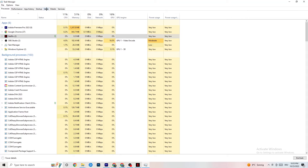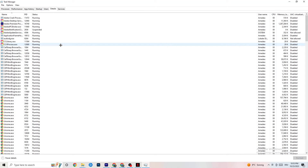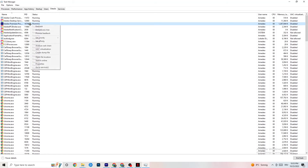In Task Manager, go to the Details tab. If your app is running in the background but not appearing, find it here. Right-click your application — similar to how I'm doing it with Adobe Premiere Pro — click 'Set Priority' and choose either High or Real Time, depending on what works better for your device. This directs your system's performance toward your game.